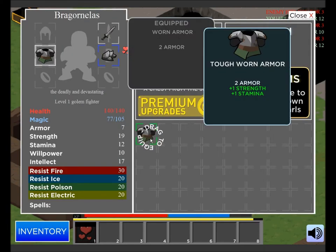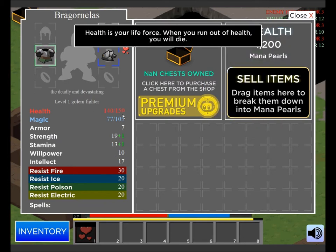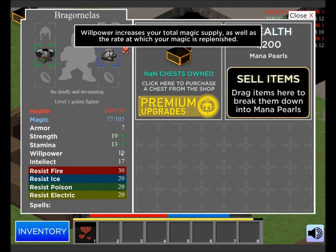New armor — definitely better, because it gives strength and stamina. Strength is for overall physical damage. Stamina gives you a higher max health and higher health regeneration. This other one gives total magic supply as well as the rate at which it replenishes — the regeneration. This improves the strength of elemental damage, such as fire, ice, poison, and electric — how much you do, not how much you take.